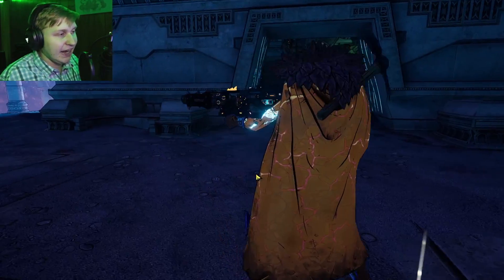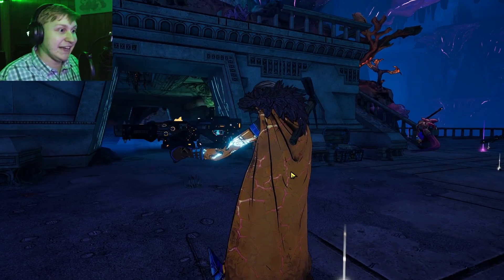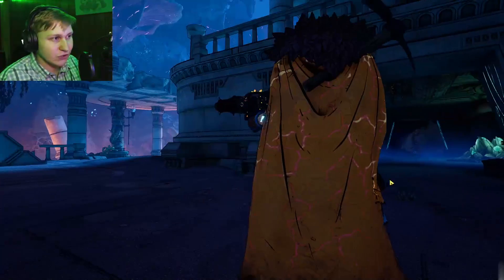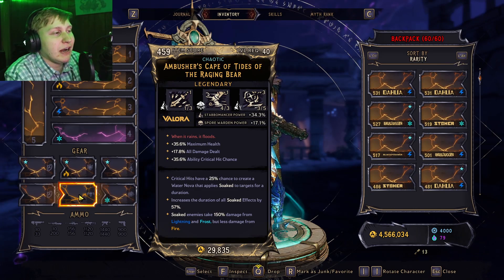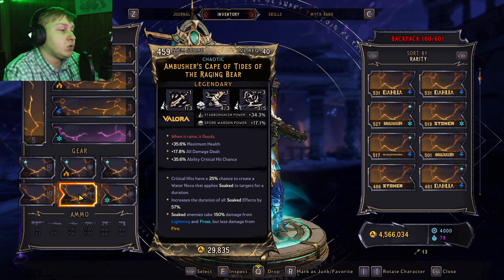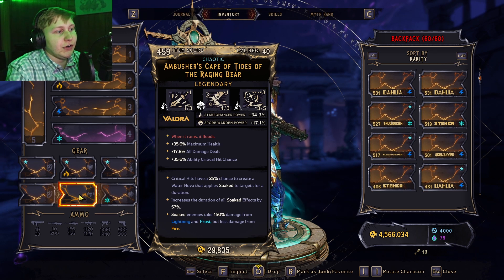So no matter what you have, you'll get a little cape, which is very nice. A lot of people like capes, so this is one of the more fashionable choices for screenshots and everything. But let's actually talk about what the armor piece can actually do. Essentially when you get a crit, it has a 25% chance to spawn a Water Nova.